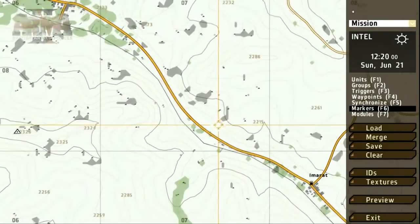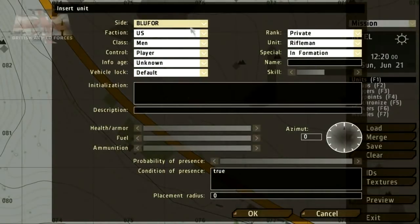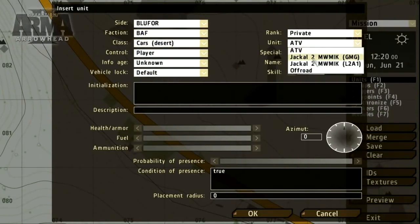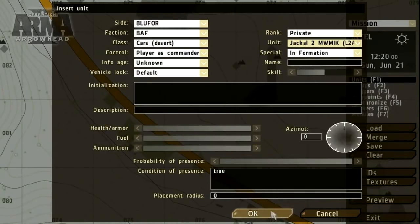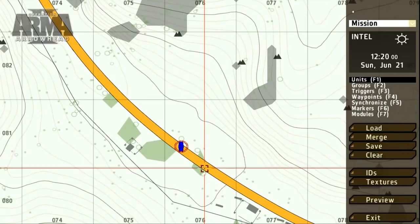First off, let's place a single unit. Select the units tool or press F1 and double click on the map where you'd like to place your new unit. We get a few options to set, including the unit side, faction and type. For the moment, these are the only options we need to worry about.